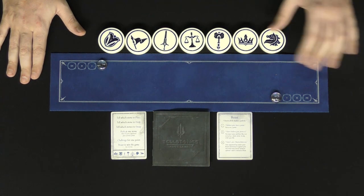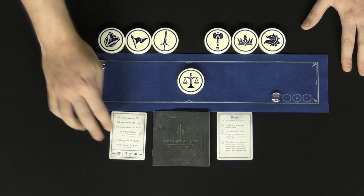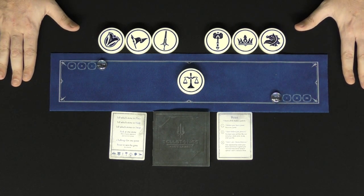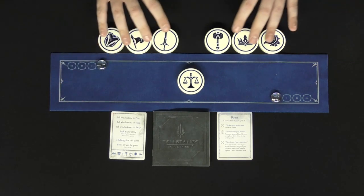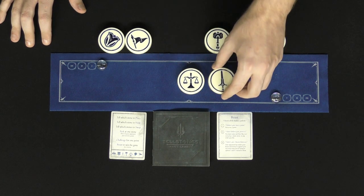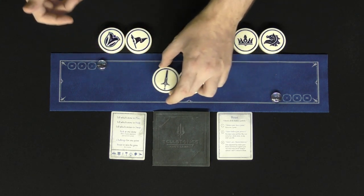How to set up? That's rather simple. Go ahead and choose to take the scale and place it right there in the middle, then have a player begin. To begin the game, all you're going to do is choose one of the many actions on the player references that you'll each get. The first action is you can choose to tell an opponent to place one of the tellstones — for example, 'Please place this one on your right,' and they'll take it and place it on the right. You can choose left or right, and it's always going to be on the outside, opposite end of one of these tellstones.